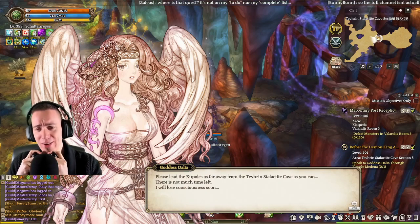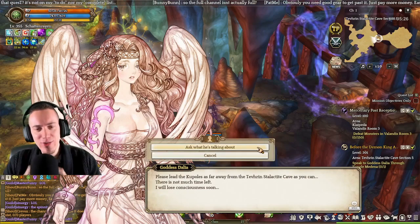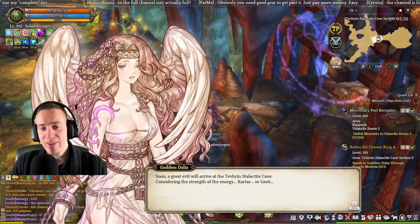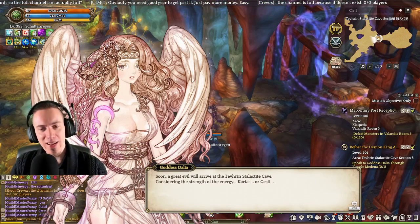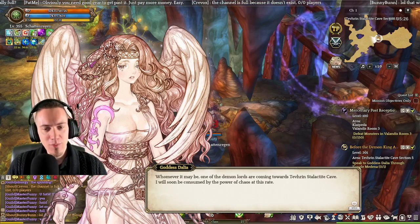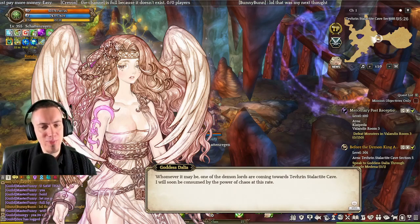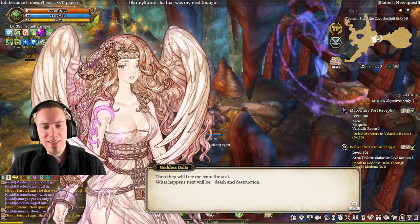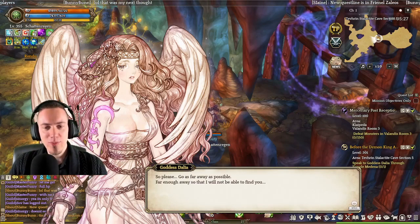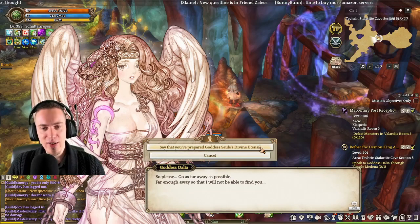Savior, I have a favor to ask of you. This will most likely become my last request. Please lead the coupons as far away from the Therian Stalactic Cave as you can. There is not much time left. I will lose consciousness soon. A great event will arrive at the Therian Stalactic Cave. Considering the strength of the energy - Carthas, or the Geestie, whomever it may be - one of the demon lords coming towards the Therian Stalactic Cave. I will soon be consumed by Fire of Chaos at this rate, then you will be free from me, from the seal. Please go as far away as possible, far enough away so that you will not be able to find me.